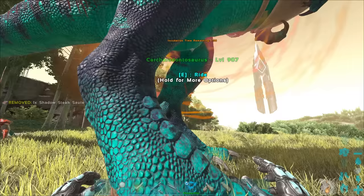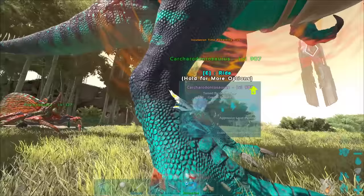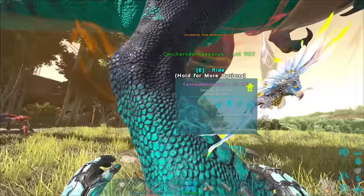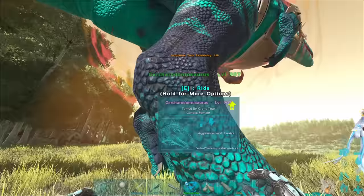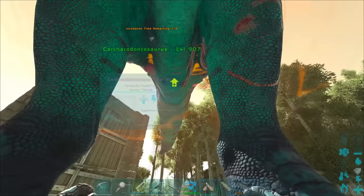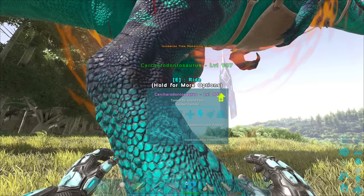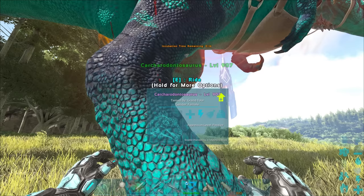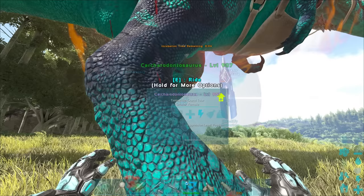It doesn't say anything about cravings now, which means we've done all possible foods — really good roll. Now I don't see the forced birth option; maybe it comes after the timer would get to the next craving point. I did see it on single player — it definitely came up. The timer was a little over a minute and a half. Bear in mind this craving and incubation timer is based on your egg hatch speed, so on official these numbers will be way higher and you'll wait longer between feeds.